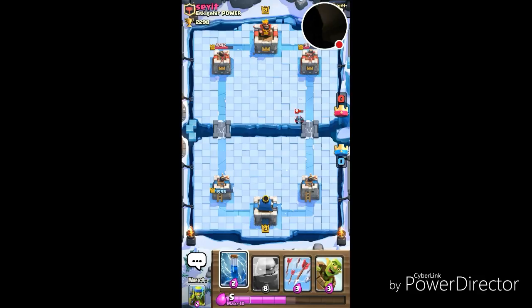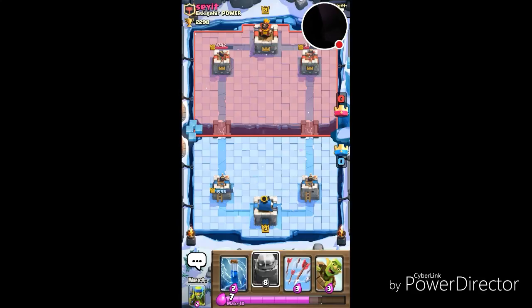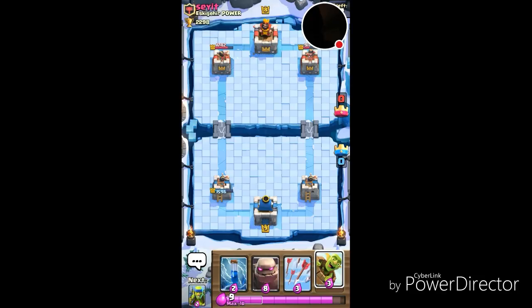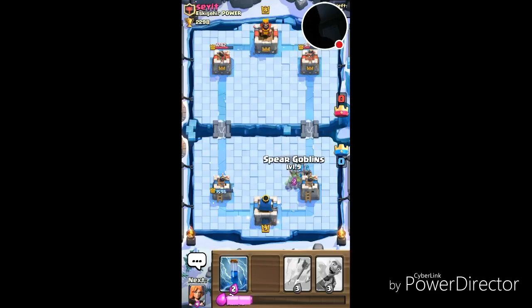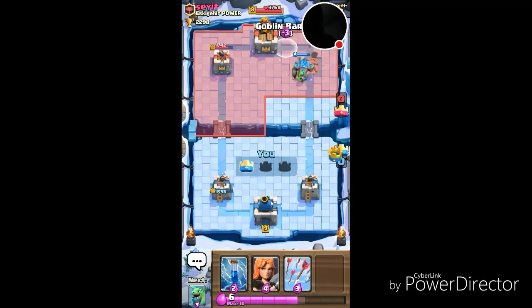I dropped my Dragon — it does work on that side. Some of my Skeletons are surviving and working on the other side. I have Zap, Arrows, Goblin Barrel, and Golem. I know he has Scarecrow and Minion Horde, so I'm going to drop my Golem down, drop these low-cost cards, and wait to Zap — because he's probably going to drop the Horde. We're going to take down that tower for sure.